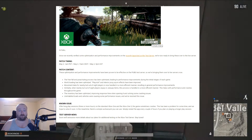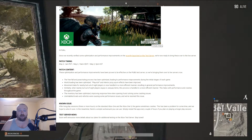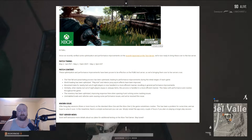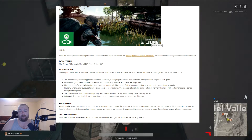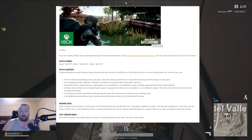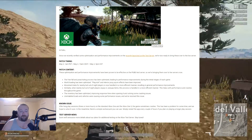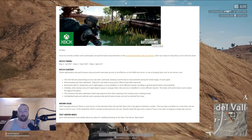Like I said, it wasn't a whole lot going into this update, but it was unexpected because they found all the stuff that they had on the Miramar map for the test server worked well, so they went ahead and brought it over. That's just another benefit of having a test server — it's paying dividends. There's a known issue: after long play sessions of three or more hours on the standard Xbox One or Xbox One S, the game sometimes crashes. Simply restart the app every couple of hours if you plan on playing a longer session.